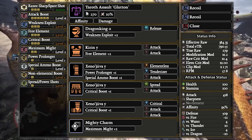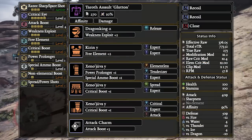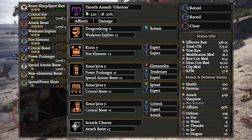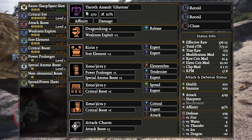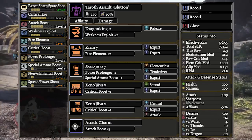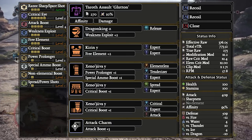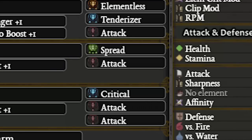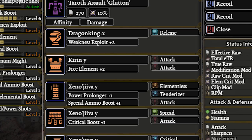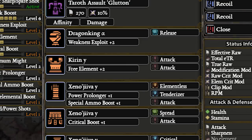We don't even need Tremor Resistance 1 because if we execute this well, he'll never get to Tremor us. Now this is a video about deco farming, so if you don't happen to have 6 attack decos lying around, use this build instead. It is a bit less efficient compared to the 6 attack deco build, but it'll still work just fine — and it'll let you farm more attack decos, which will let you have a better build, which will let you farm monsters more efficiently.